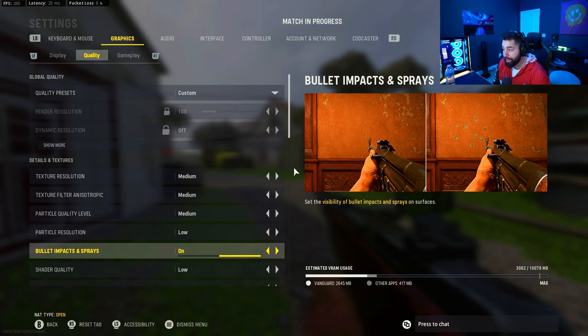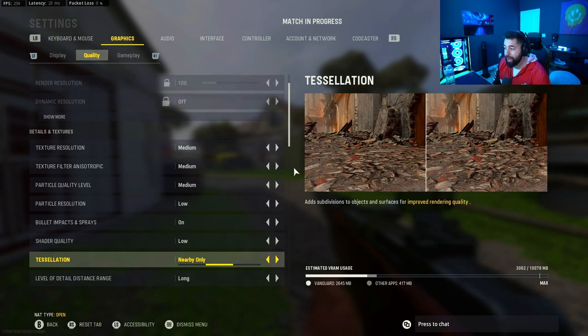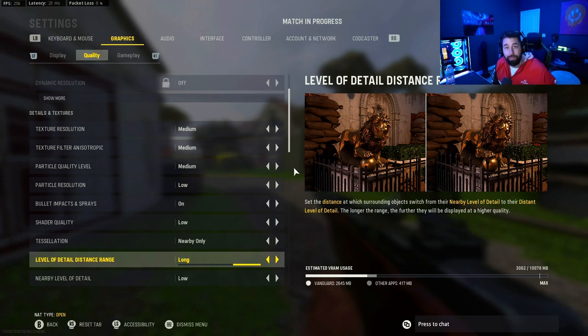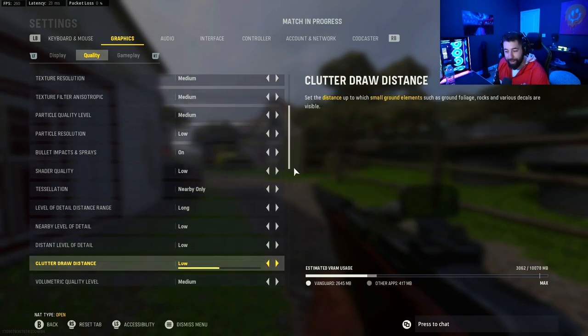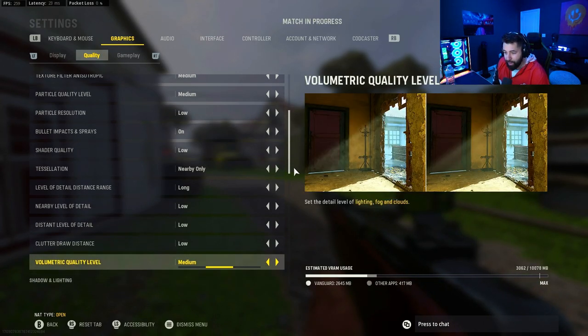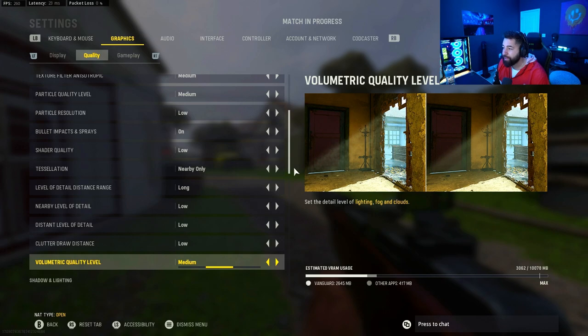Texture resolution medium, anisotropic medium, particle medium, particle resolution low. Bullet impacts and sprays on — I want to know where my bullets are going. Shader quality low. Tessellation on nearby only so my game stays enjoyable. Detail distance range I have on long — I want to be able to decipher what's a person versus an object from range. Nearby level of detail low, distance level of detail low, clutter draw distance low, volumetric quality level medium.